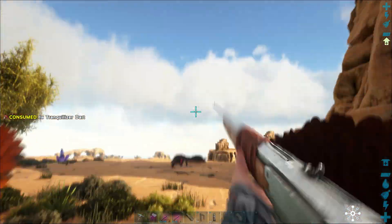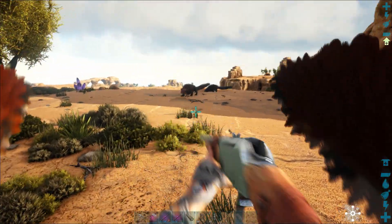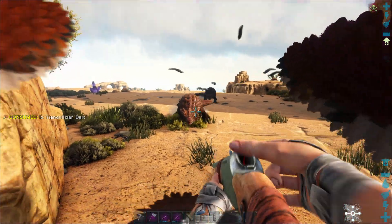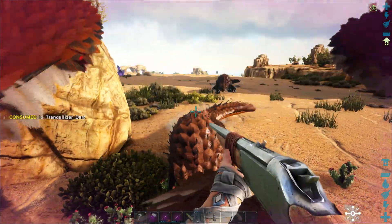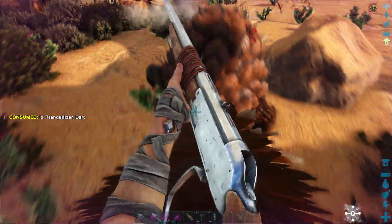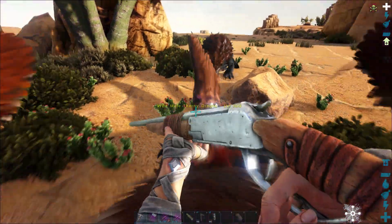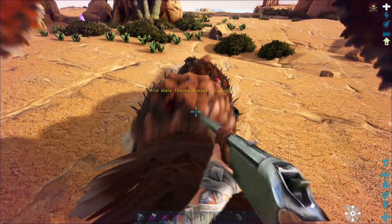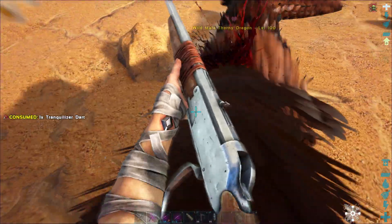And there we go. This is so convenient — I can just stand here and shoot at it from a distance. I don't even know what those things eat, and my griffin is probably hating on me a lot.